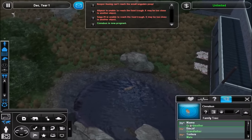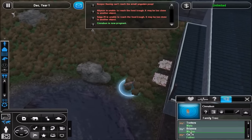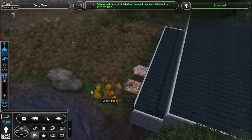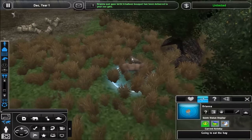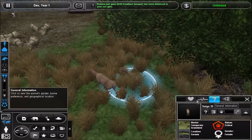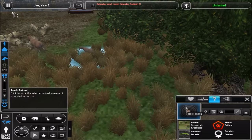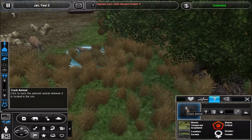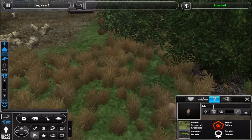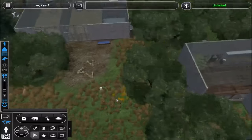Niyama and Daniel are Cinnabon's grandparents. Oh, there's Brianna — Brianna has also just given birth, and the calf is a female this time. I'm actually going to keep this one as well. Going to the book of names — I like the name Iris. Iris is now part of the herd. So we do have two herds now.